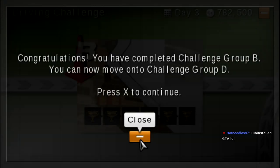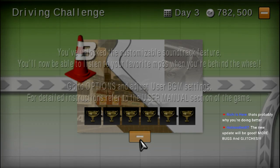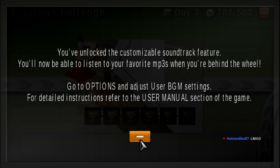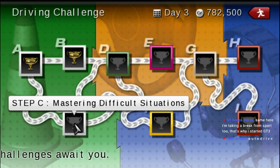It's emulated, so... Congratulations, you have completed Challenge Group B. You can now move on to Challenge Group D, but we have to go to C first. Yeah, that's probably why too — the Xbox One controller is just better than the PSP. More bugs and glitches! Better, supposedly, safety rating. You are now in Challenge Group D, and the user's soundtrack has been unlocked. You can now listen to your favorite MP3 when you're behind the wheel. Awesome. And that's what we're going to be doing next time — Challenge Group C, mastering difficult situations, and finally using our MP3s.